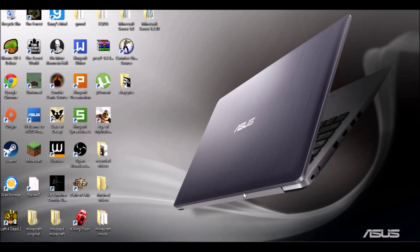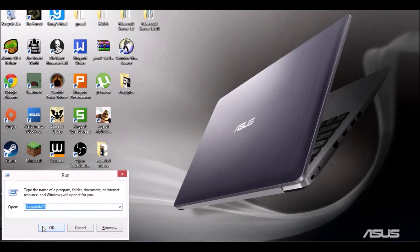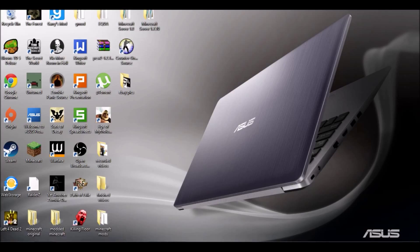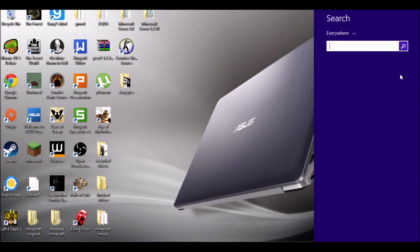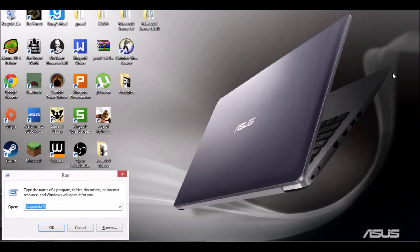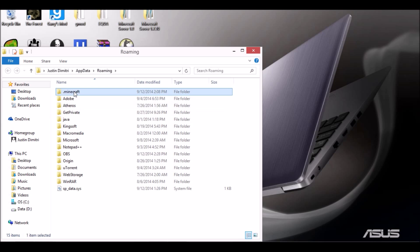First of all, you're gonna want to go to Windows R. I have a Windows 8 so it's hard to find mine. You can either do Windows R, or if you have Windows 8, come over to the search button and type in 'run' and press Enter — it will bring you to this. You're gonna want to type in %appdata% and we're looking for our Minecraft folder.